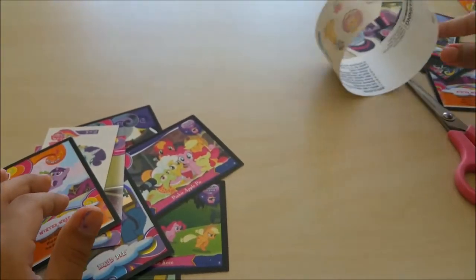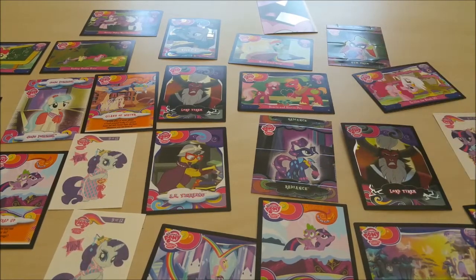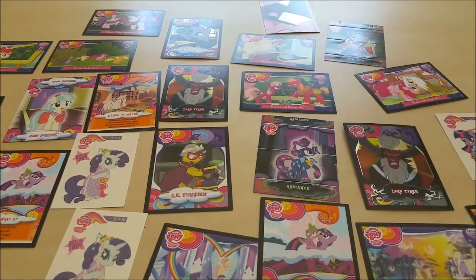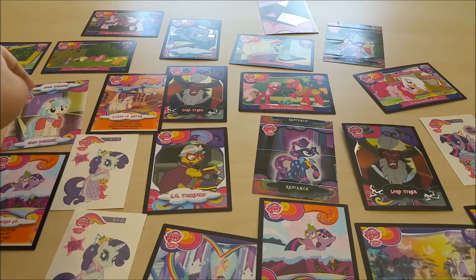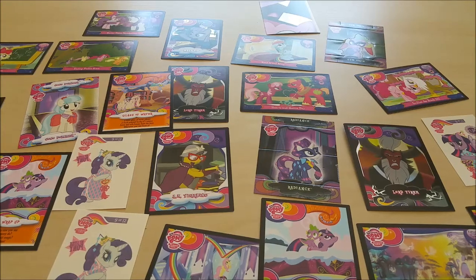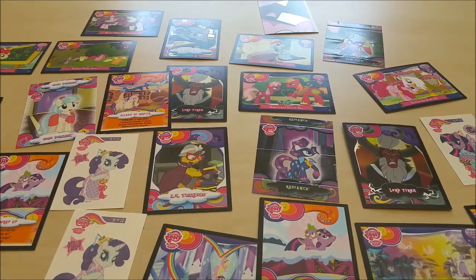So let me get all the cards and show you everything I got. Here are all the cards. These are my standees — I got Radiance and Hum Drum. I got one of the puzzle pieces, I can't wait to complete that. My two Rarity tattoos and my Twilight one. And my Coco Pomelo — if I'm saying her name wrong, please tell me in the comments. And then my Lord T-Rex foil card, my Mod Pie foil card, and my other Lord T-Rex foil card.